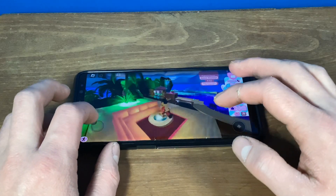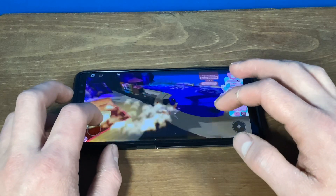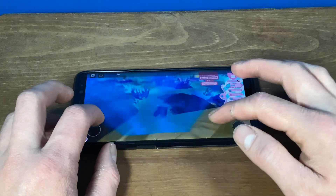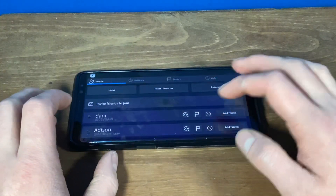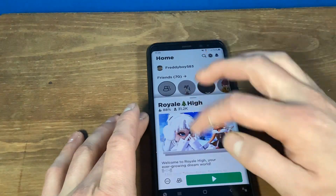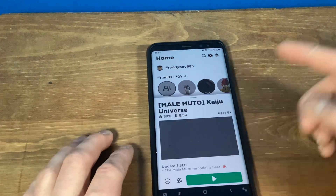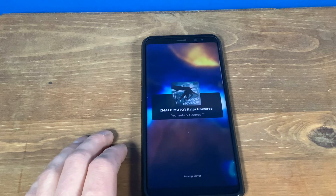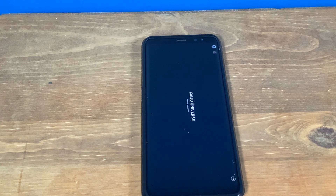We can set ourselves on fire if we want to, and then put ourselves out. Everything just looks really nice. We can go into — I don't know how to say that word — this universe game here. This is another pretty graphical game. Royal High is a very graphical game for Roblox, at least as far as Roblox is concerned.